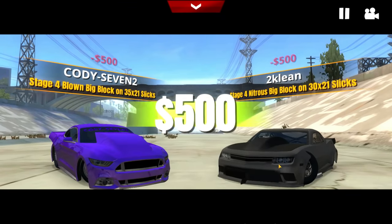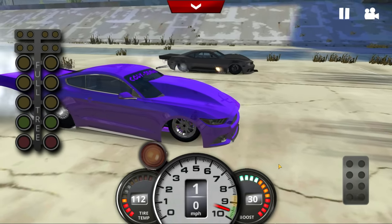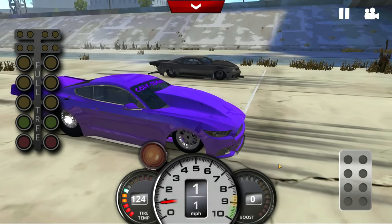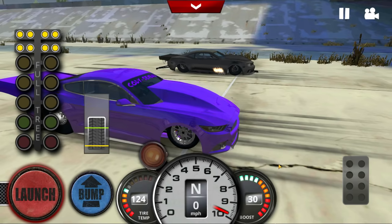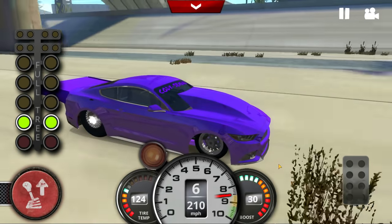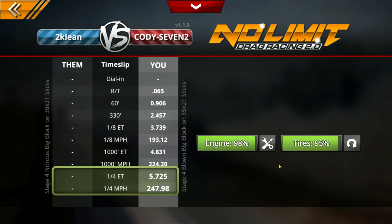Can we go undefeated in the new S550 Mustang? We finally got another person to race — it takes a lot of clicking through to find a good race because they go so quick. 124 on the tires — really wanted 125, but last time it didn't do too bad on a 124. In the 124-125 range you'll be okay. Can we take out the Camaro? Those things are fast. We treed him very, very good — 5.725. Who knows what he ran in the Camaro, but we got that win.